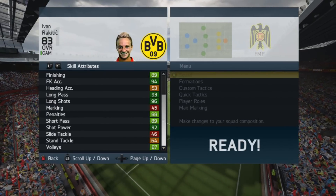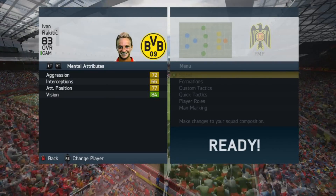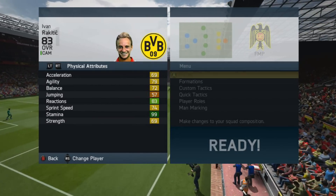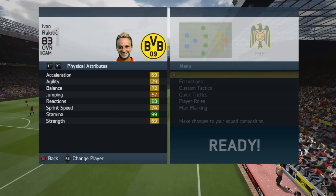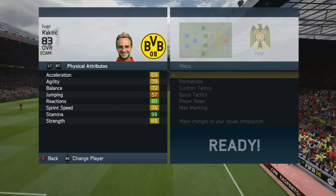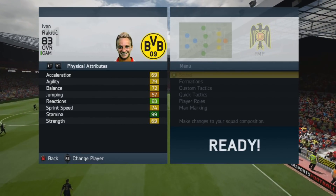Then we go over to some mental attributes. He's got some pretty average mental attributes, with vision standing out at 84. Looking at his physical attributes, for me he's a little bit let down. Acceleration is 69, balance 79, agility 72. Reaction is 83, so that's good. His strength isn't brilliant and isn't poor — 69.